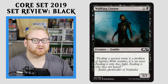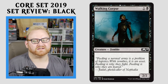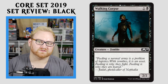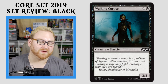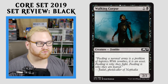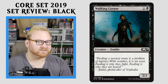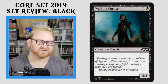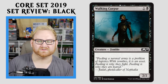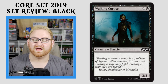And the last card in black here, we have the old Walking Corpse — a 2-mana 2/2. That's it, it's a bear. Love the flavor text: 'Feeding a normal army is a problem of logistics. With zombies, it is an asset. Feeding is why they fight. Feeding is why they are feared.' Very good card as far as just being a decent card for you in Draft and Sealed. Not going to see any kind of standard play, but that's perfectly fine. And that is all the cards for black in Core Set 2019. Black is probably one of the more powerful colors in the format for Draft and Sealed. There are so many powerful cards for Standard in the near future as well. Really like Liliana in a zombie deck, and lots of good zombies here to build around. Lots of stuff for Brawl, and a lot of good pieces for Commander — zombies and even demons with that Contract card. But that's it for the video, guys. Like if you liked it, subscribe to the channel, and I'll see you in the next video.